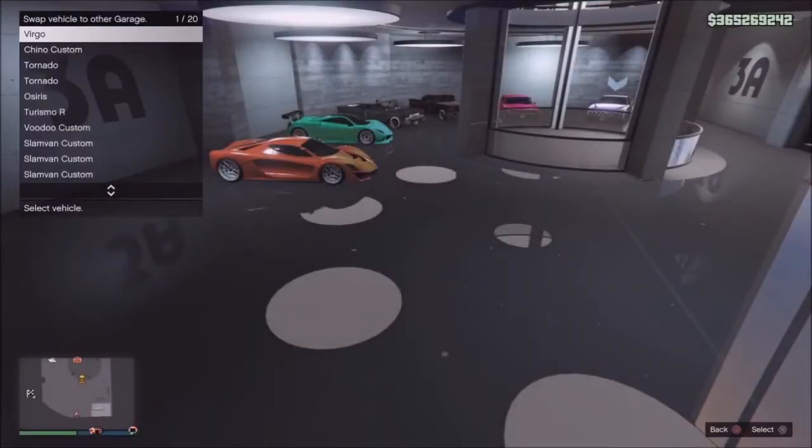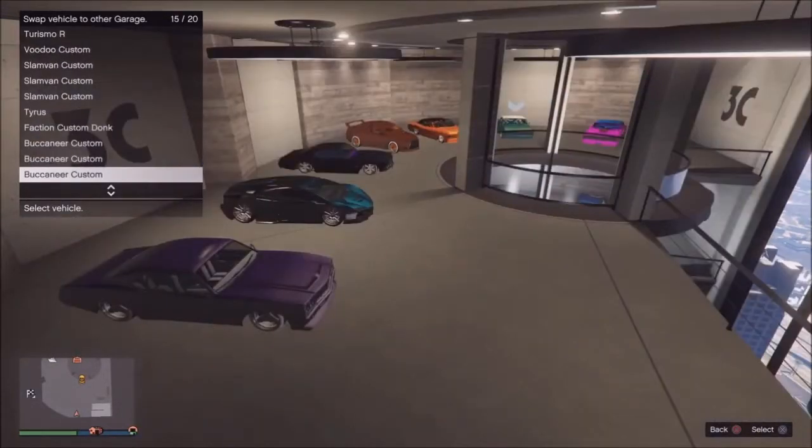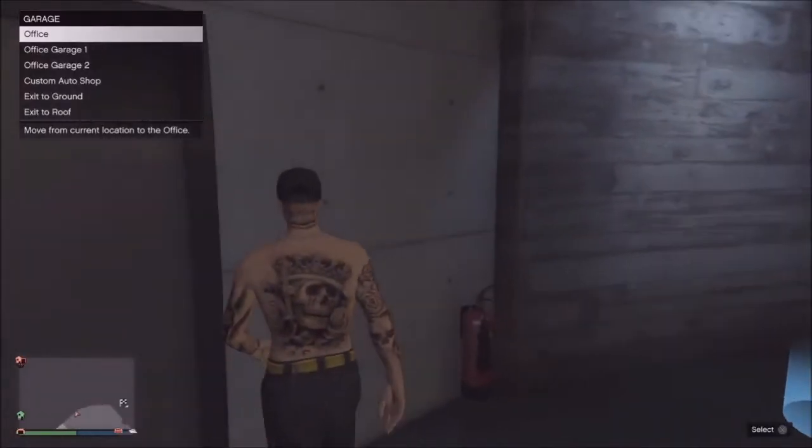I don't have any weaponized vehicles in here, so I'll just do the Zentorno — I'll switch that over. Whatever car you select right now is going to get switched over to your special vehicle warehouse. Select the Zentorno, press X, it'll ask if you're sure you want to switch the car over — press X again and it will switch that vehicle over to the special vehicle warehouse. So now my Retro is in here and technically the Zentorno is now the Ruiner 2000.